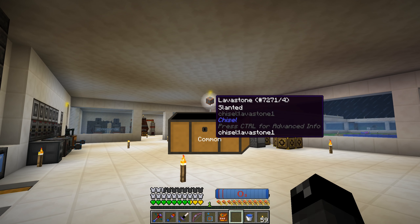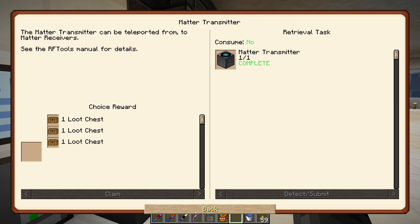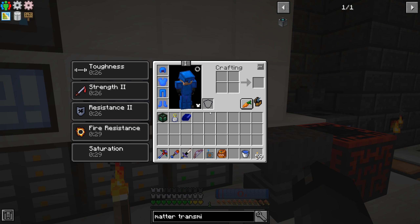Let's do the top blue chest - claim it, pop it, and we get ourselves some lava stone, a full stack of it. Now that we have that, we have a handheld charge porter. This is kind of an early game way of teleporting around. The advanced charge porter can be bound to several matter receivers letting you teleport between them - that would have been an earlier game way to move around faster. In order to do that we'd have to have matter receivers powered.